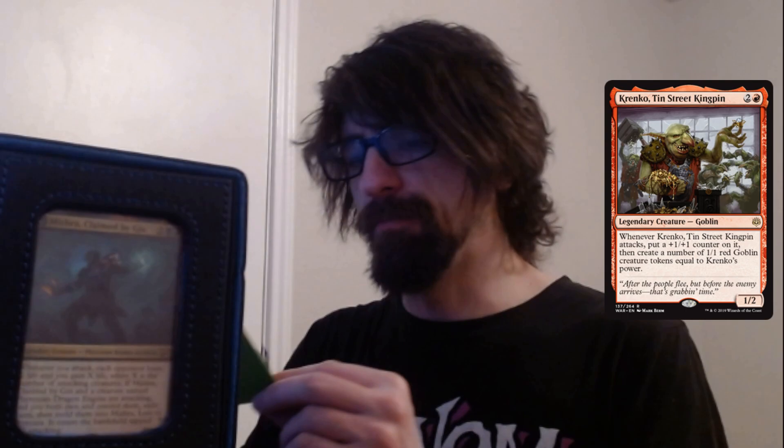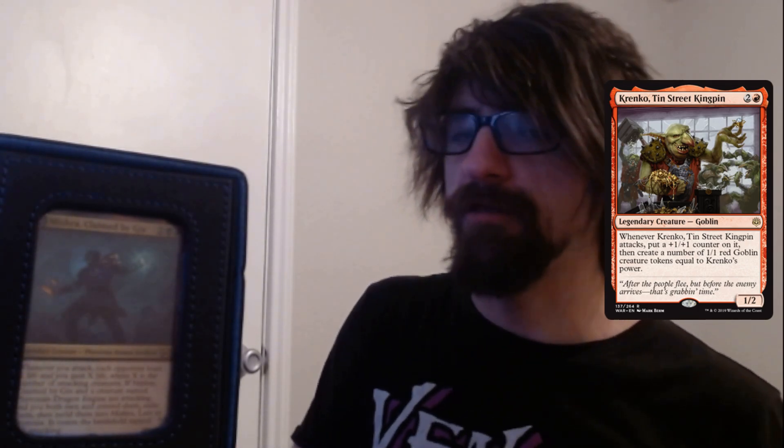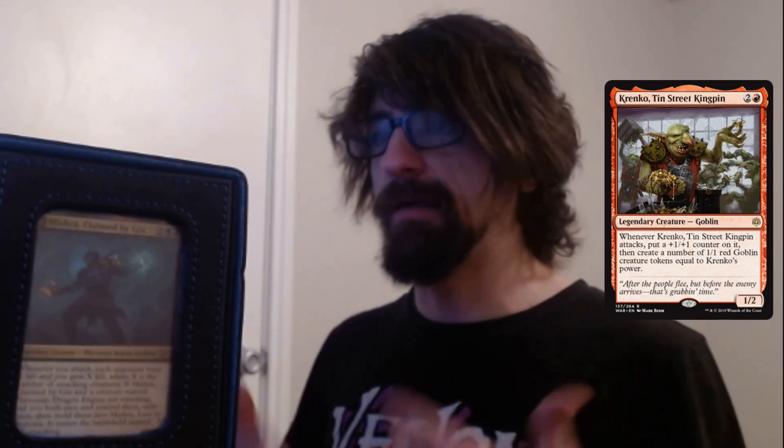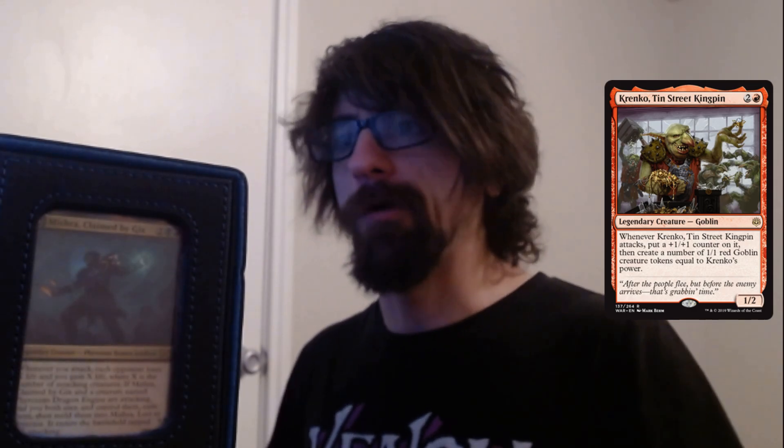We have Bloodletter — tap it, target creature gains haste until end of turn. Red-black is really aggressive; you want to make your deck as aggressive as possible. The faster the game is over, the better, because even though this deck has a great late game, it's really strong in the early to mid game. Mishra is only four cost, the Dragon Engine is only three cost — it's really efficient. Just go full throttle to start knocking people out.